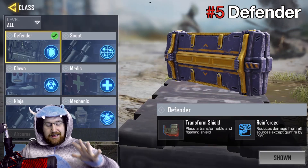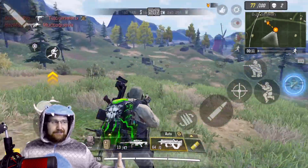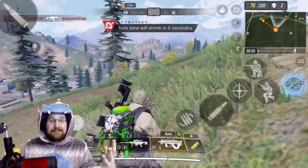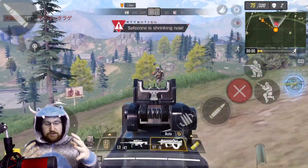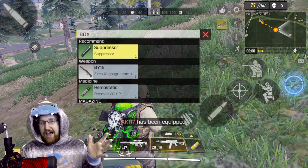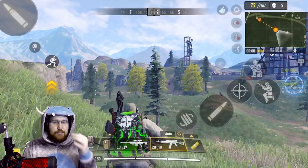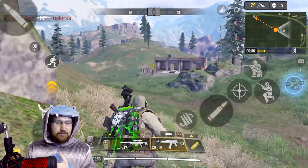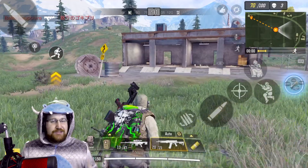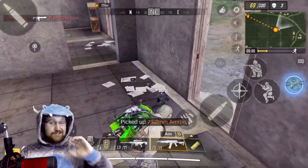Coming in at number five is the Defender. I've seen so many people use it because they think it's great to just pop the shield on, but what they don't realize is they still have to peek around and be shot at. So most of the time as soon as I see someone pop their head up, I'm going to shoot them in the head. It seems like a last resort — you drop it because you can't dodge or you haven't found cover. The reinforced perk reduces damage from all sources except gunfire, but the shield doesn't really work for most people. I've ripped people apart even through the shield. So number five is the Defender.